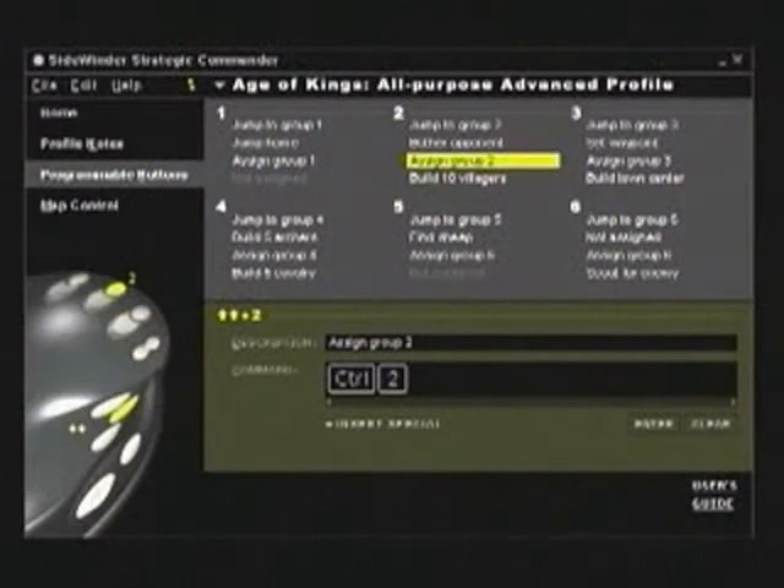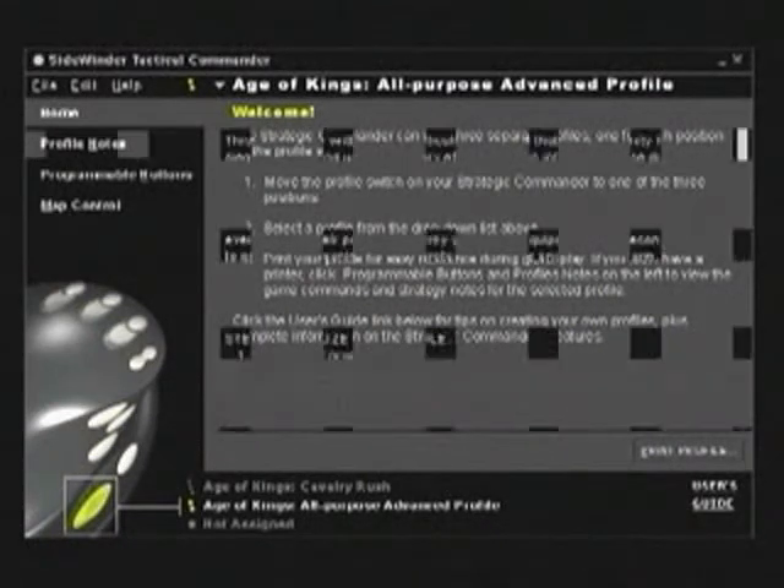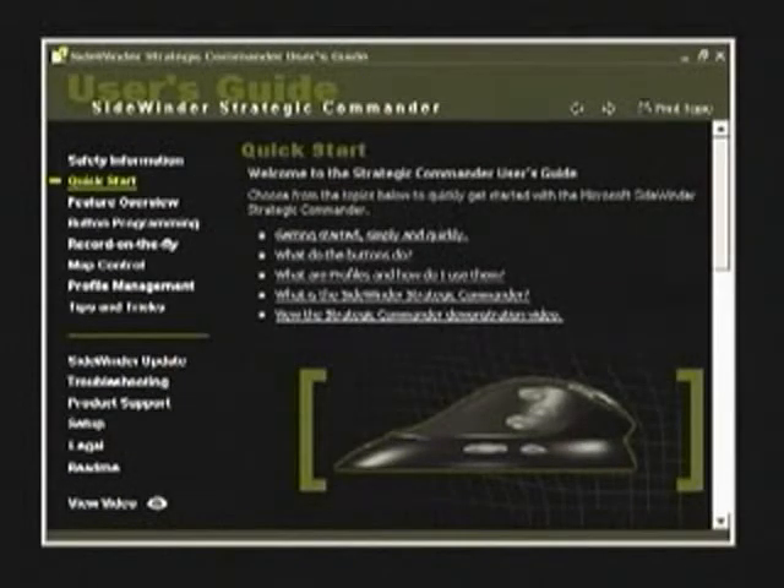The SideWinder Strategic Commander software comes with over 30 strategy game profiles and gives you a single, easy-to-use interface for viewing, editing, and managing them. The software also allows you to completely customize the device for your own particular style of gameplay. It also comes with a complete online user's guide,